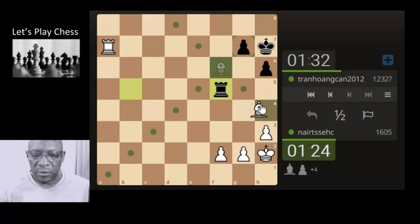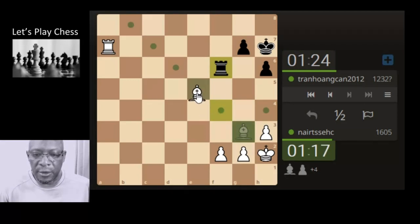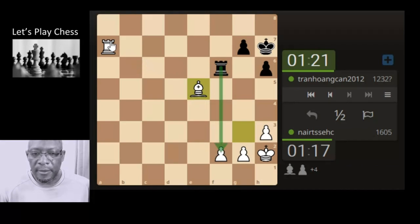Bring the bishop here maybe — yeah, here — because it's protecting the pawn. Pawn can't push at the minute. Shall we attack the rook? Don't move too fast though, because it's going to make a mistake. Nice one — so we can go here, he'll probably come and take the pawn. Has a bit of compensation. Come on. Okay, let's push. Time's running out.